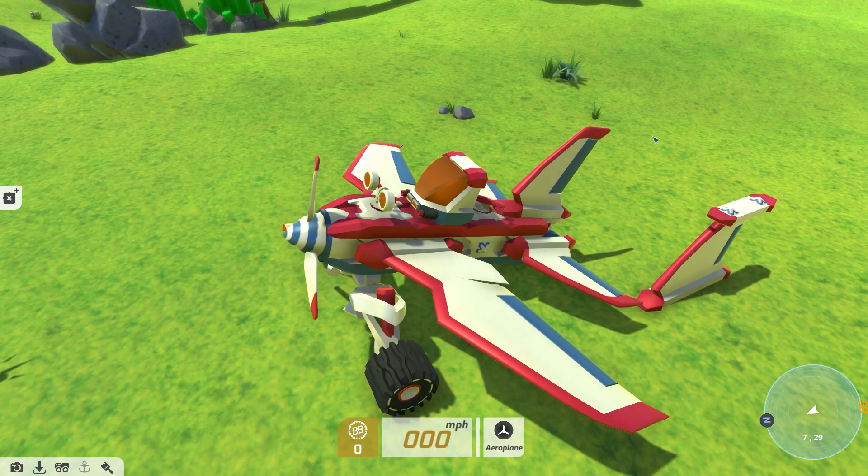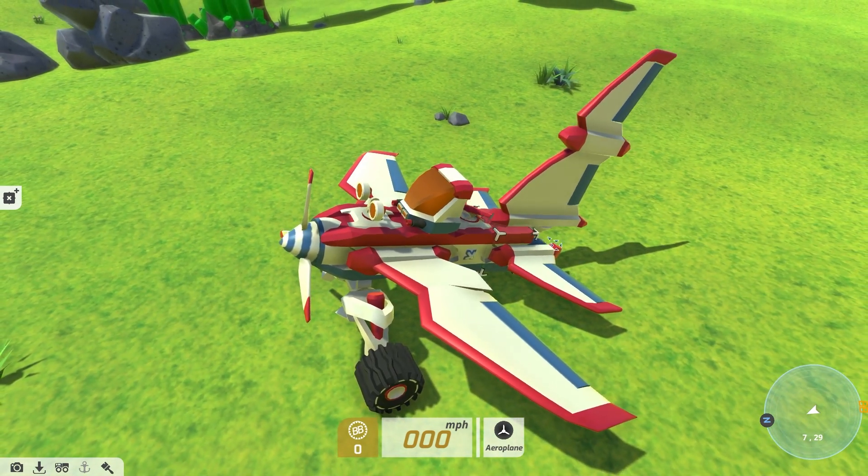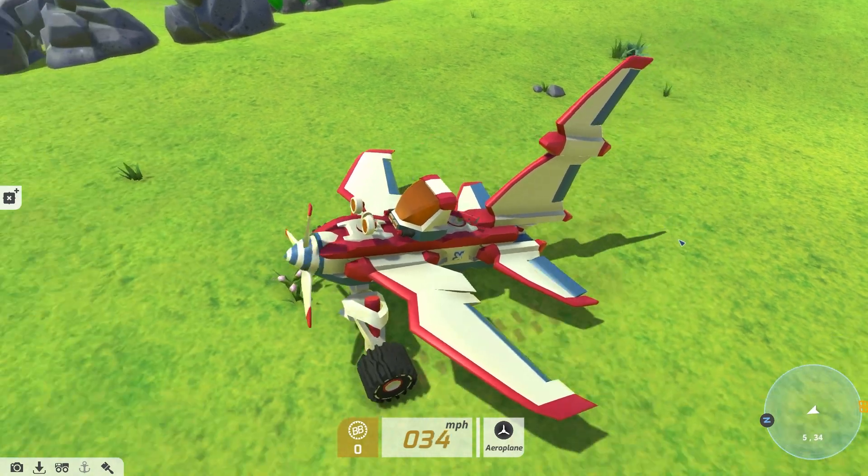Then it's the Venture Tail Wing Expander. Shout out to Exxon for suggesting this one. If you feel your tail wings are a bit lacking, add some height to those bad boys.